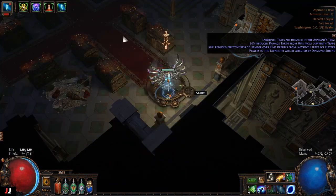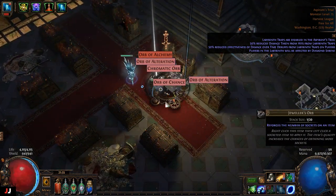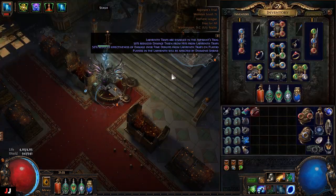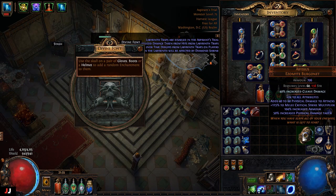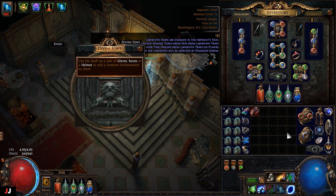Alrighty, next lab here we go, two keys. Got an alchemy out of that — yeah, alright. Cleave of damage — not so much, but no one's playing Cleave this league so that is no good. So I made an orb of alchemy. Maybe I could squeeze a chaos out of that with the alterations if I use the alchemy.